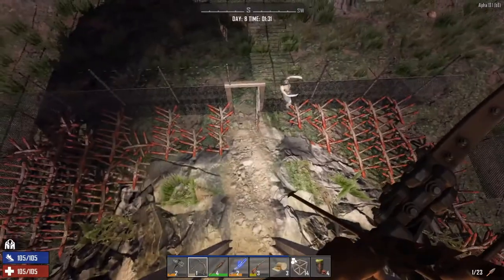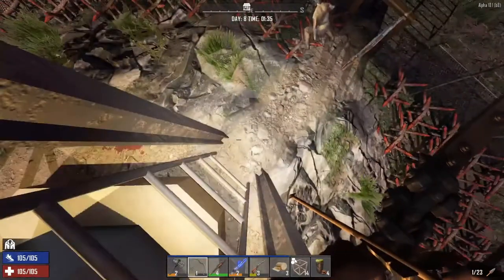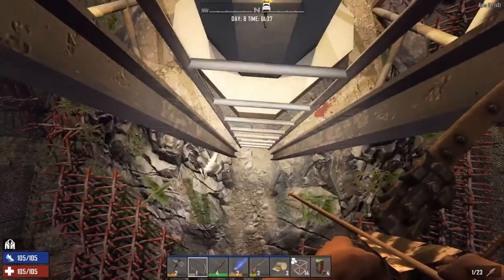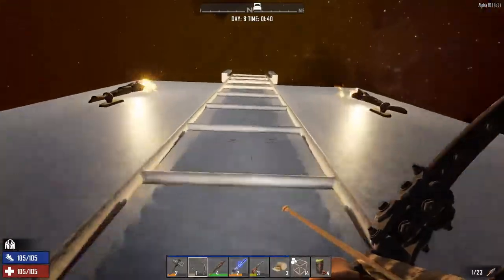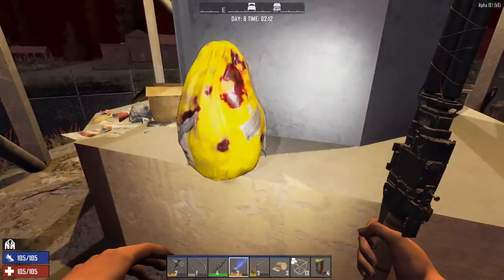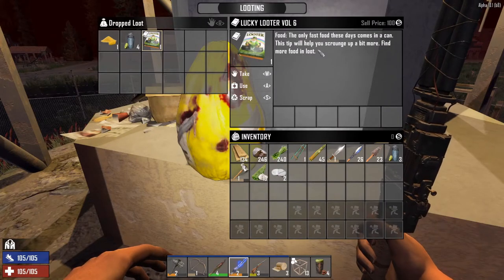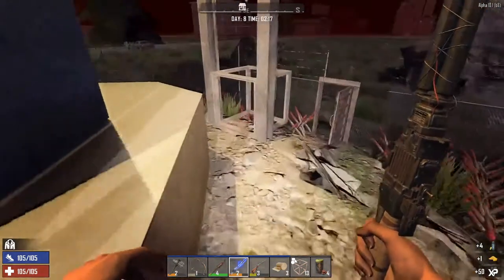I wanted her to come this way, but she stepped on the spike — she had a straight path right there. Eventually I lured her over to the water tower and got her attacking the base. I climbed back up to wait and see how much damage one zombie could do by morning. She bled out and dropped a loot bag — Lucky Looter volume six, food. Let's go ahead and take all. I love that button so much.